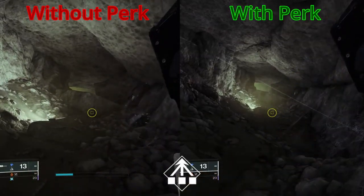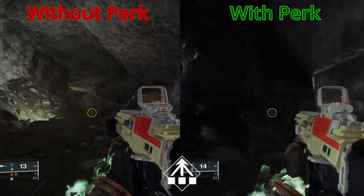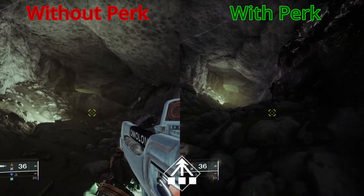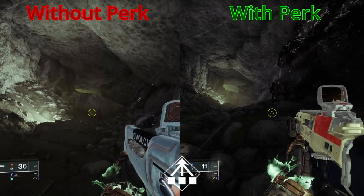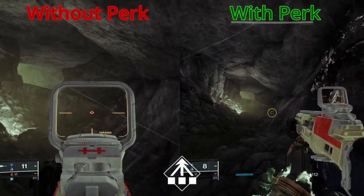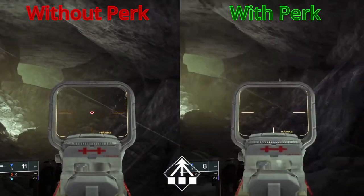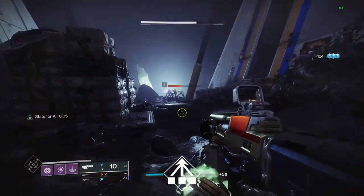Once the perk is active, Reload is improved by 30%. Weapon Swap Speed is improved by 20%. However, it will only work on the weapon with this perk. ADS Speed is improved by 35%. These numbers can vary depending on the gun and the stats of that gun.